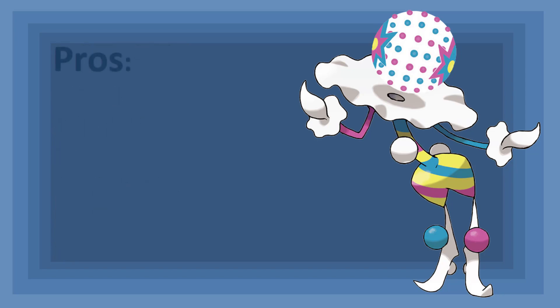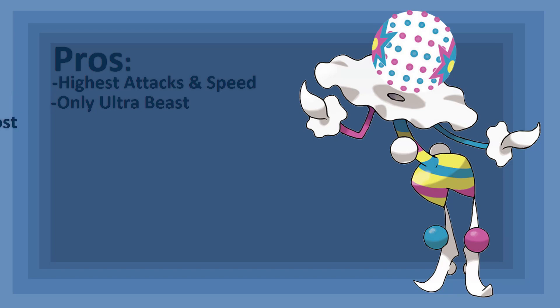Let's see just what this firecracker disco clown can do. Blacephalon has the highest Attack, Special Attack, and Speed of the Fire Ghost types. While Alolan Marowak definitely has higher Attack with the Thick Club, a higher base Attack means Blacephalon isn't totally reliant on an item to do damage. And with 151 Special Attack, it's going to do some serious damage to an opponent. 107 Speed allows it to outrun many Pokémon, ensuring it attacks before they do. Blacephalon has the honor of being the only Ultra Beast on this list, and being an Ultra Beast, it also has the amazing ability Beast Boost. This ability allows Blacephalon to boost its highest stat one stage upon KOing an opposing Pokémon. Depending on its EV spread, it can boost its Attack, Special Attack, or Speed, quickly becoming even more threatening than it already is.